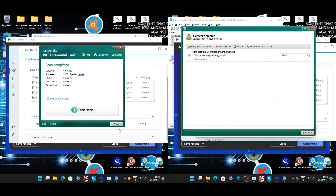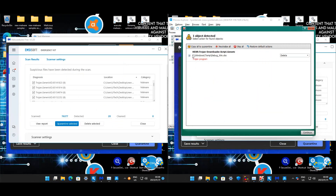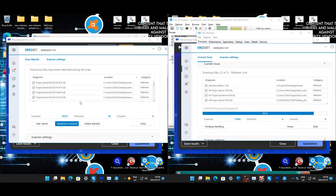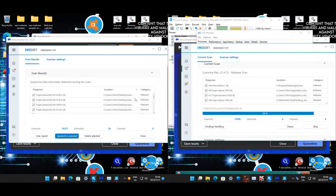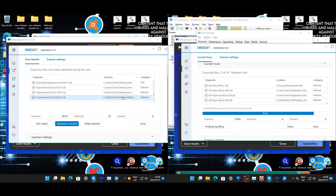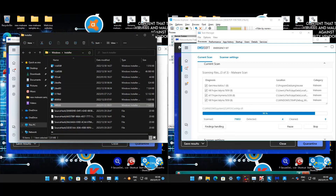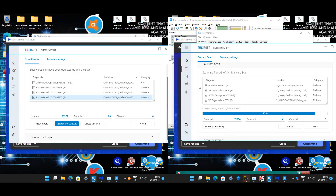Kaspersky quick scan found no issues on the Avast machine. On the Defender machine, Kaspersky found the same VBScript that Norton also picked up. There's malware on the desktop sorted by location, plus an installer file. According to Malwarebytes, there's only one file flagged — just one file according to MalwareBytes.